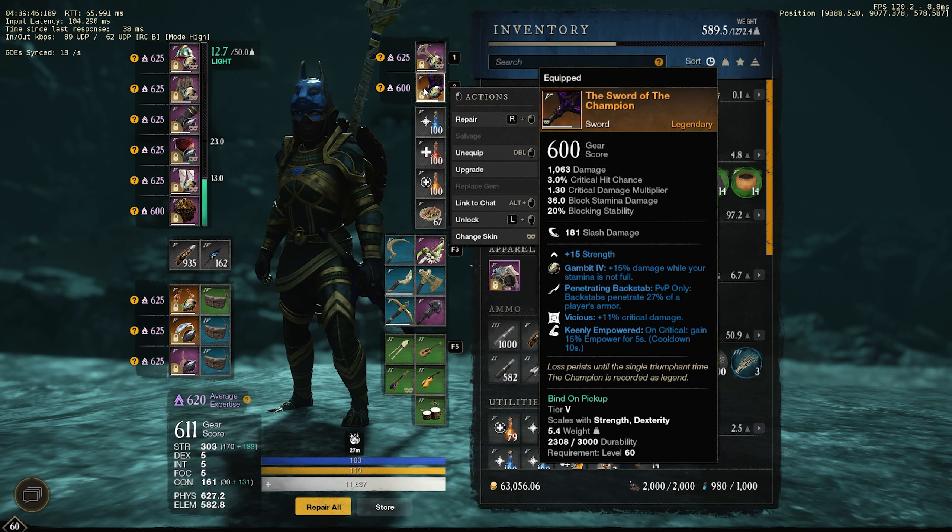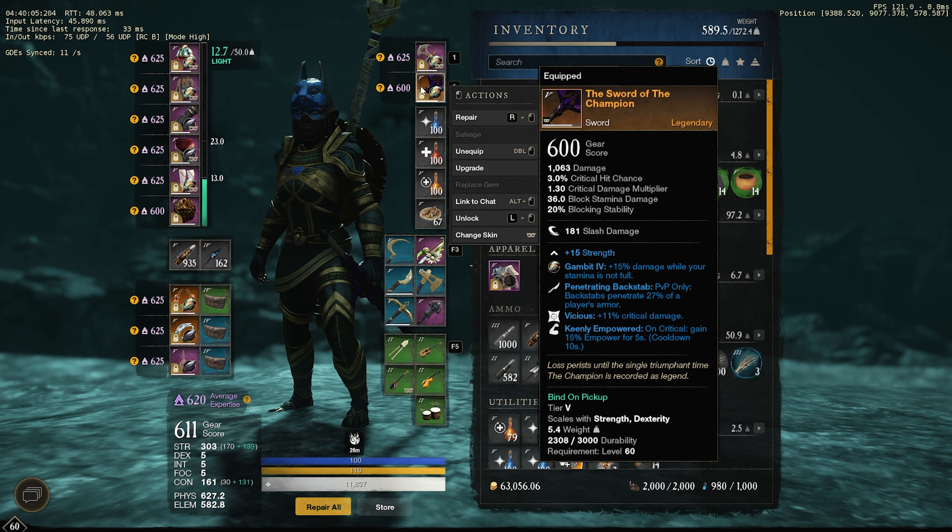And here you have the Sword of the Champion — this is from the PVP track and I think it's going to be the best sword you can get for this build. You've got Penetrating Backstab, which gives you 20% armor penetration, then Vicious which increases your critical damage, and then Keenly Empowered — so you get Empowered on crits.